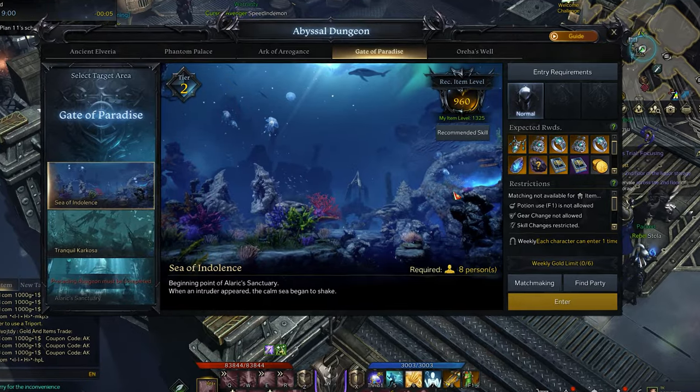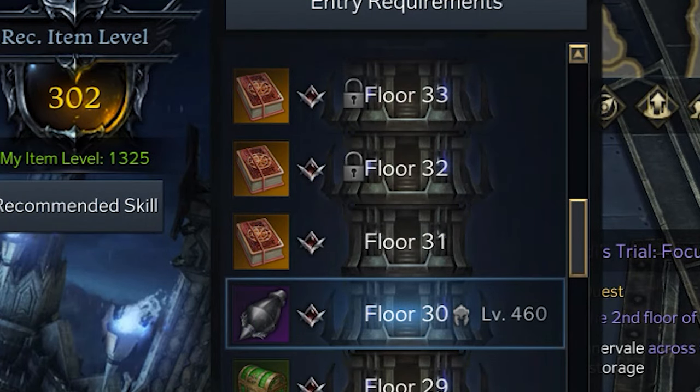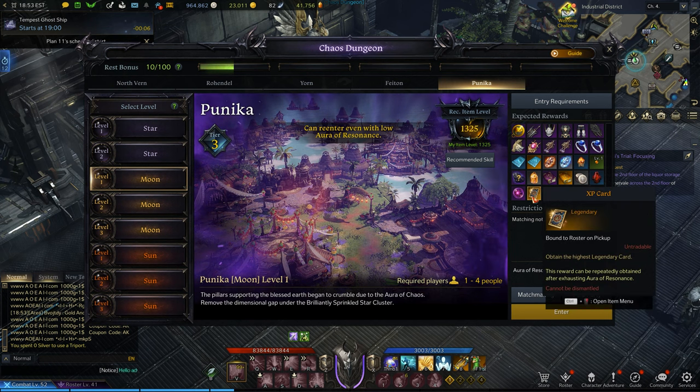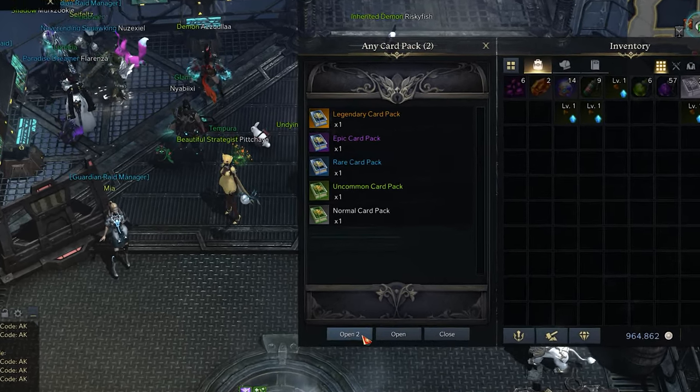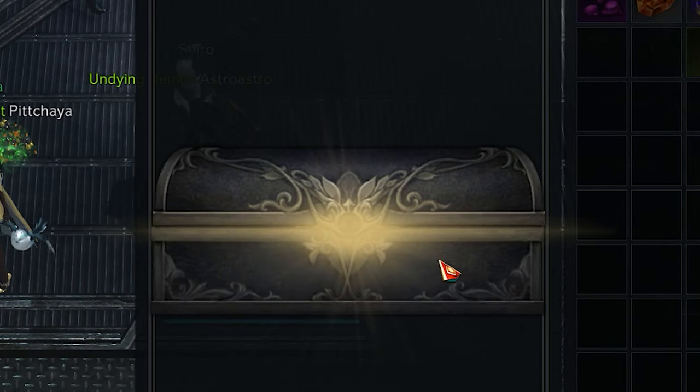The best way to get these card packs is from doing Abyssal Dungeons, the Challenge Tower, Chaos Dungeons, Islands, and general quests. Just like with the Awakenings, if you get a card selection pack, I would suggest not using it on these mid-tier sets — save them for the best-in-slot sets instead.